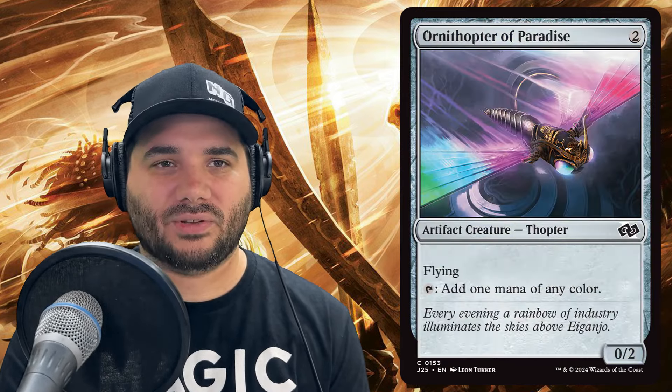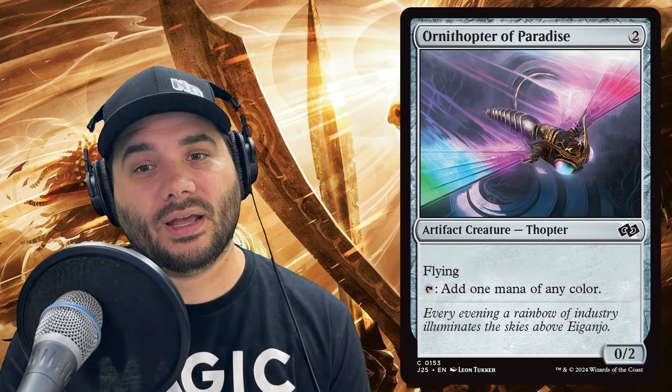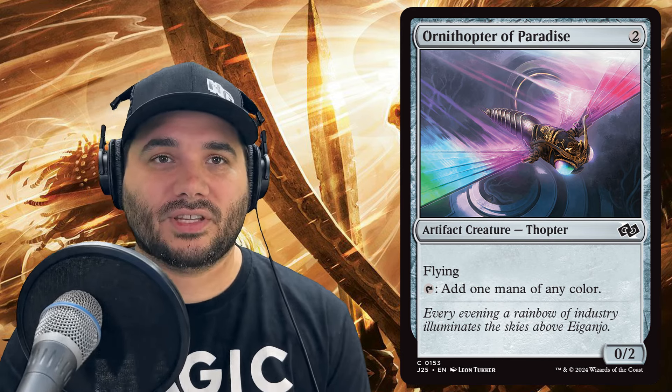We also have Ornithopter of Paradise, which taps for a mana of any color — probably white since we're in mono white. Next we have another new card, Prideful Parent for two and a white with vigilance. When it enters, create a 1/1 white cat creature token, and then your commander is going to make another one. Next we have Regal Carousel for three white white — a cat where other cats you control have plus one/plus one and lifelink. When it enters, you make two 1/1 white cat creature tokens with lifelink, and your commander makes another 1/1 as well.